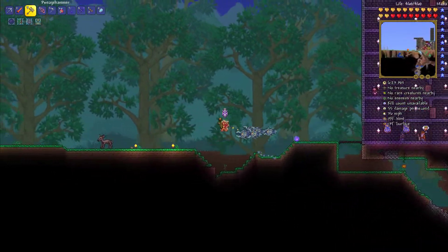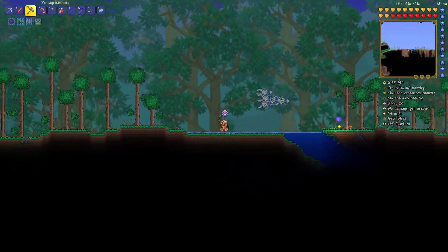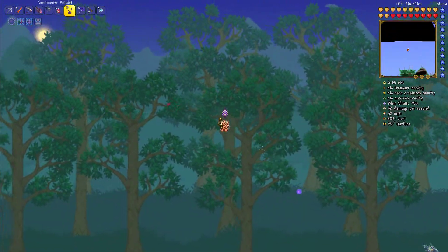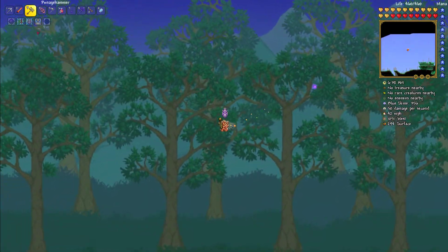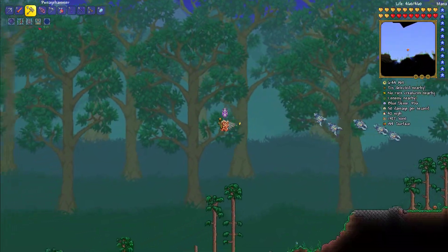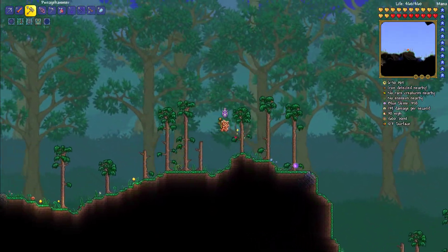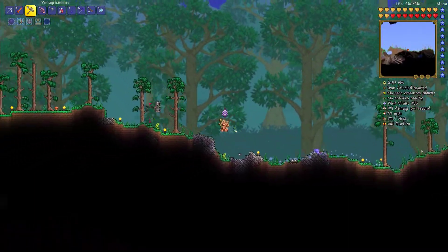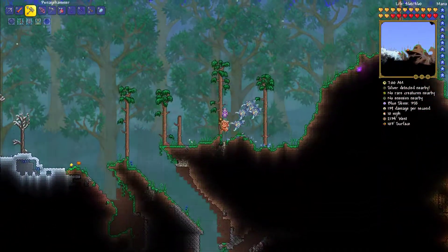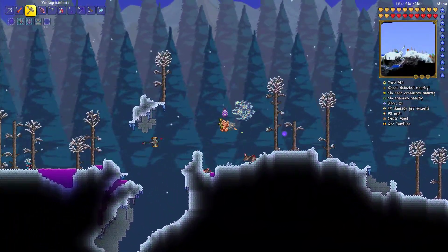We're going to go over to the sulfurous sand now and get the sulfurous sand so we can make ourselves the pulse stamina. Those items that I was actually after were the ones in the Goblin Tinkerer shop. However, I was fairly certain there was one that looked like a sword and basically gave you all of your stats. And it looks like I was just making it up, unless I was simply looking in the wrong area on the wiki page — I probably was.